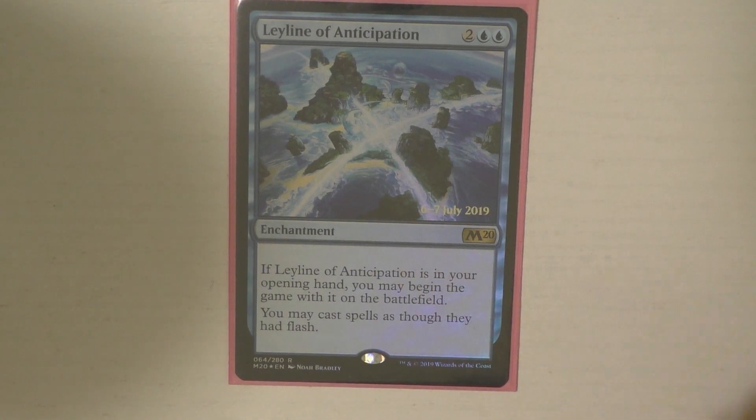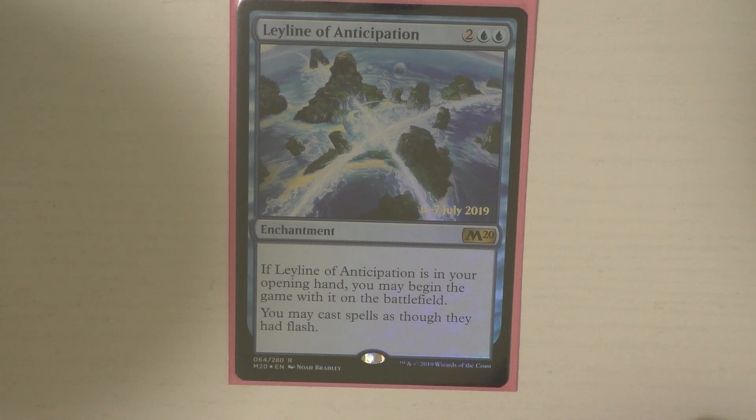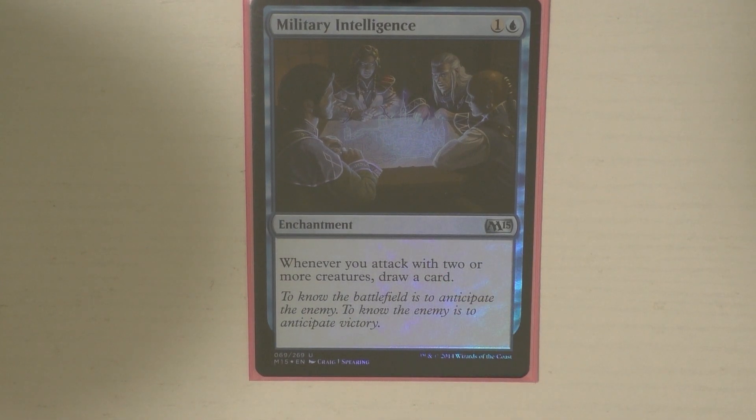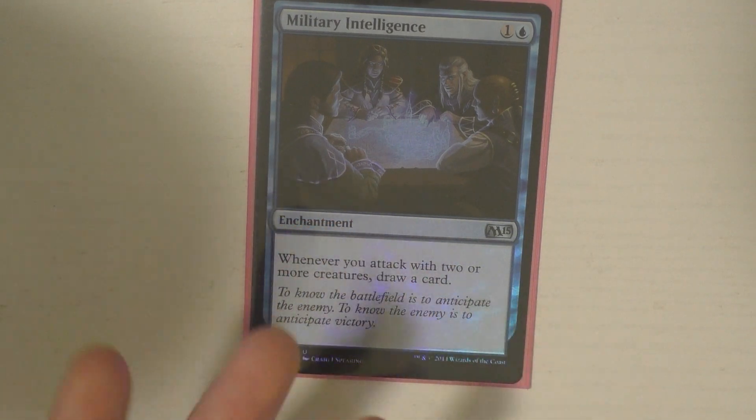Leyline of Anticipation — very similarly to Vedalken Orrery, I like having access to flash. I like being able to play my stuff at instant speed whenever I want. Military Intelligence is a cool card — it says whenever you attack with two or more creatures, you get to draw a card. This one is cheaper than cards like Coastal Piracy or Bident of Thassa. What's really cool is that attacking with two or more is very, very easy to do — that's Alila and one other token, which you've already gotten if you have Alila on board. And it's only two mana, which is great.